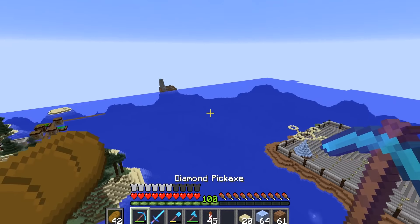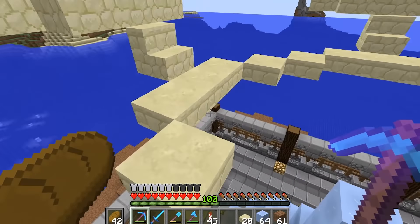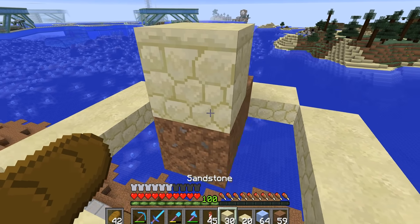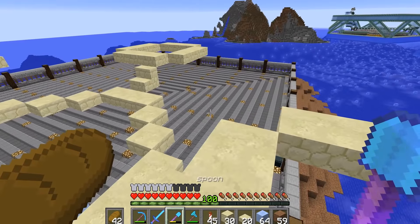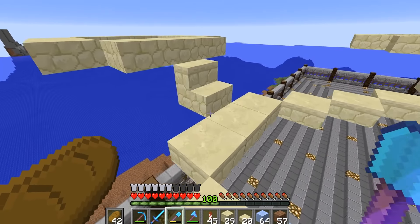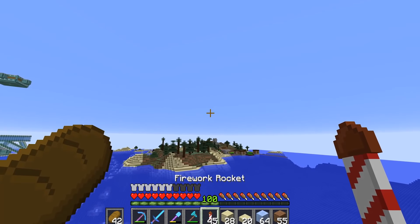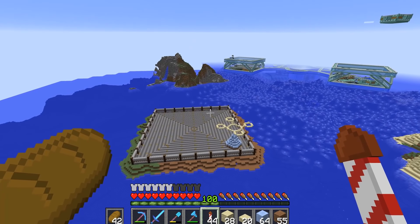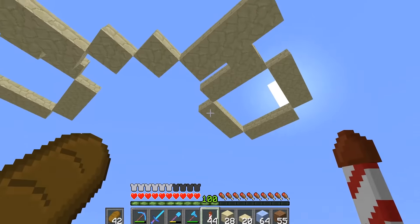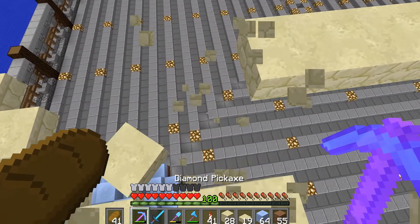That actually looks like the old base — that is a mini version of the drone! In the middle of each one of these I guess we would have an iron farm, so I'll put that in there. We've got the little iron farms out there, and then out the back — that's where my storage system was — so I'll have to put in some chests. How did I not notice how off-centered that was? I'm sure all of you were screaming at me in the comments.